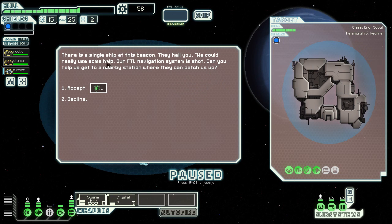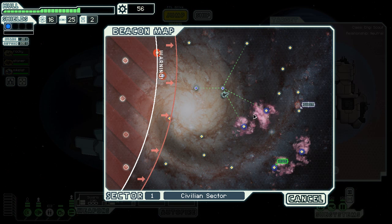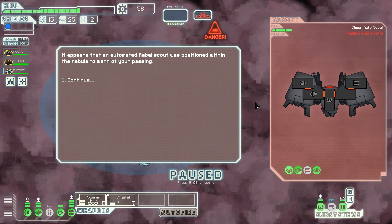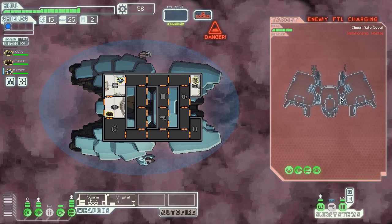Their FTL system went haywire. Can you get us to the nearby station? Okay, sure, that sounds cool. And look, the station is right there — I love these people. Oh god, it's a rebel scout. Okay, so this time we'll actually use the missile weapon for this guy, I promise.